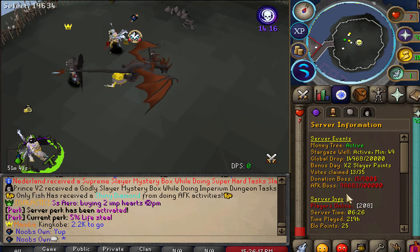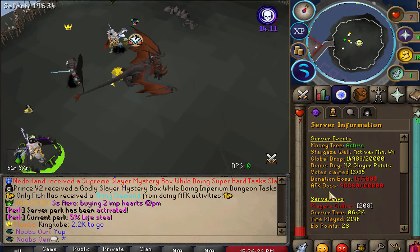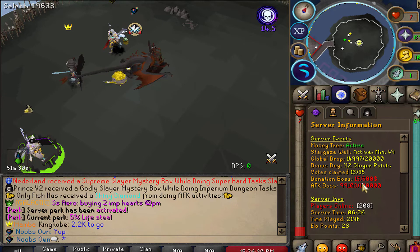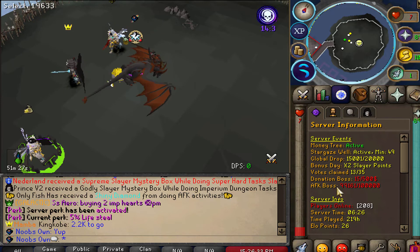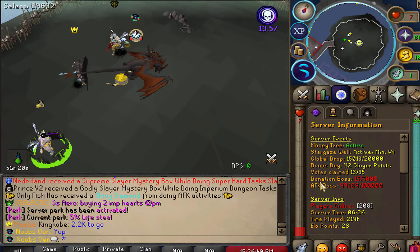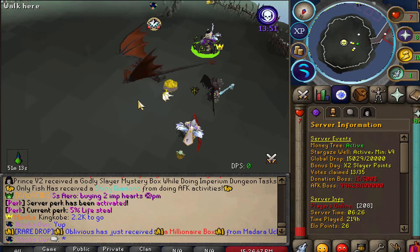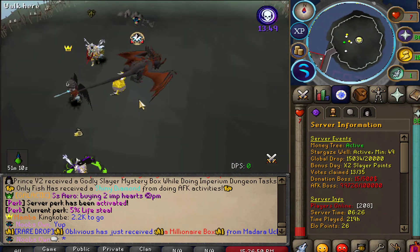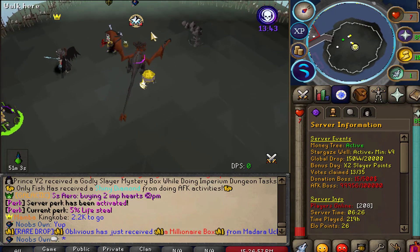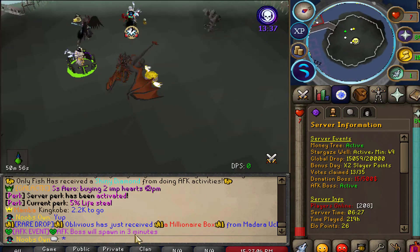There's also a new global boss — the AFK boss. Every 100,000 AFK tickets collectively collected across the server, the AFK world boss will spawn. It takes about an hour to accumulate 100,000 AFK tickets server-wide, after which the boss spawns at the global boss zone. We're waiting on about 600 more tickets before it spawns, then I'll showcase the brand new boss and hopefully get some of the rare drops.